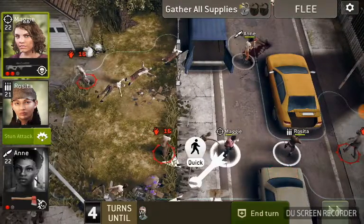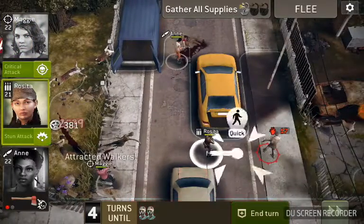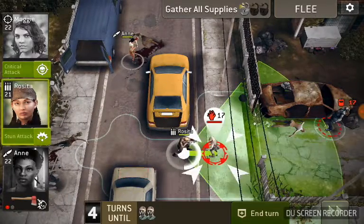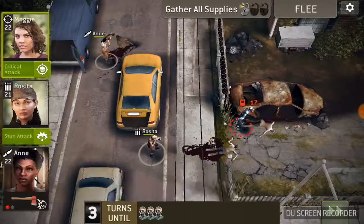We've got a couple of walkers over here — take them out. We've got this one that spawned over here. We're actually going to take a step closer and take him out. We can't unfortunately get both. So that's where the armored walker lives.